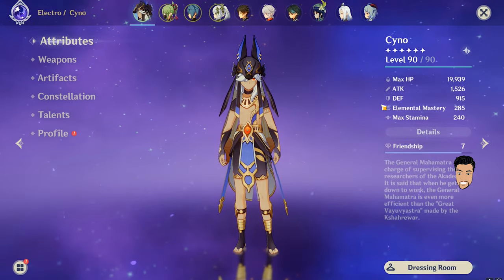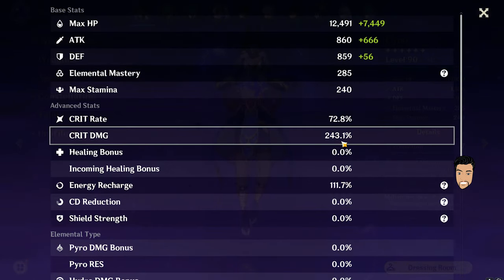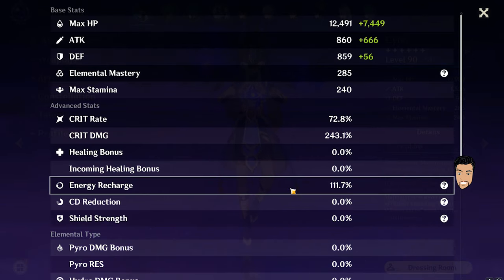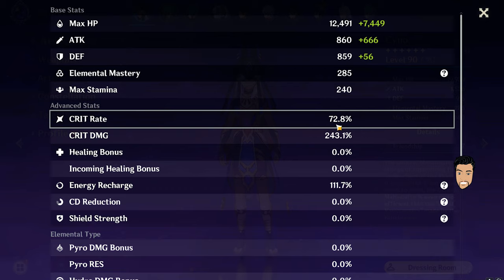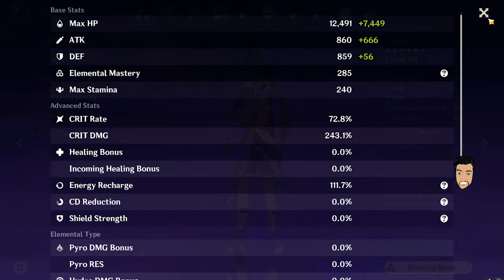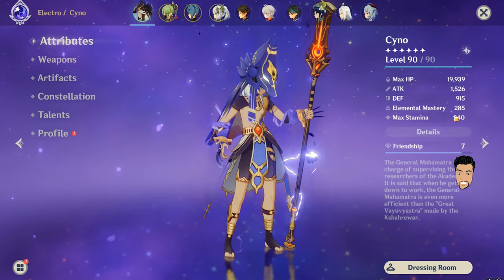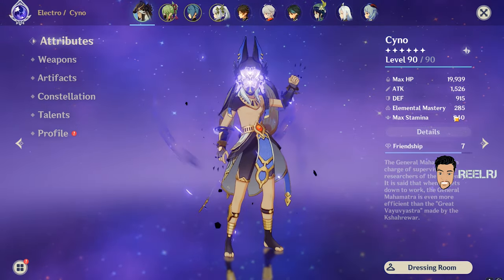I'll show you the stats on my Cyno: 72% crit rate and 243% crit damage. The energy recharge is low — 111 — but that's not a problem as I'm using the Electro Traveler with Cyno, who acts as a battery. The crit rate is almost 73% and 243% crit damage, which I think is insane. I got a little 284 elemental mastery but that's not a problem when using Cyno with Nahida.